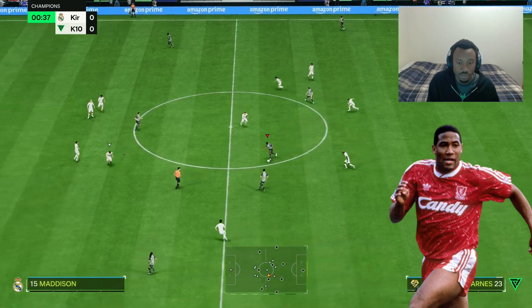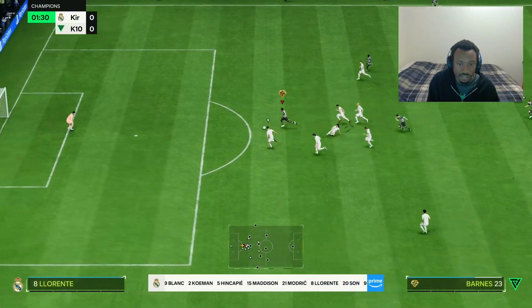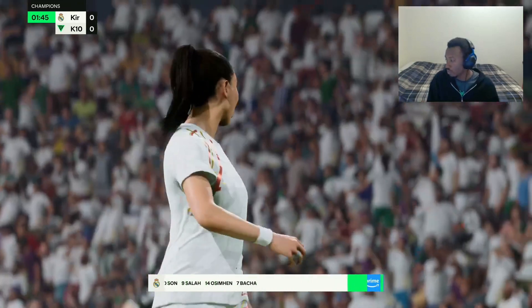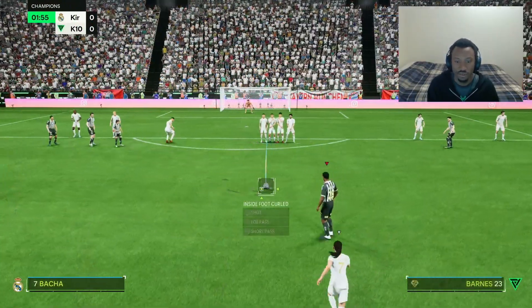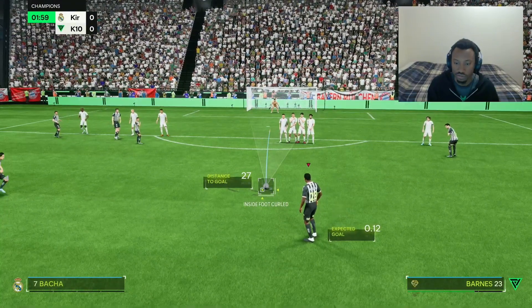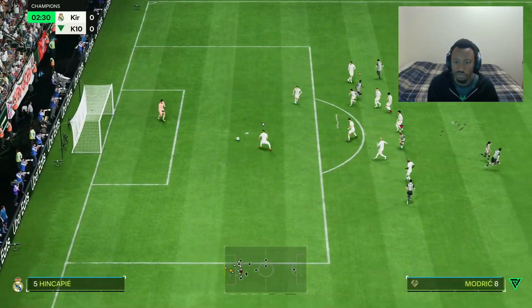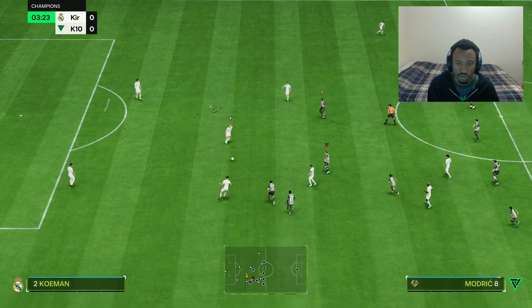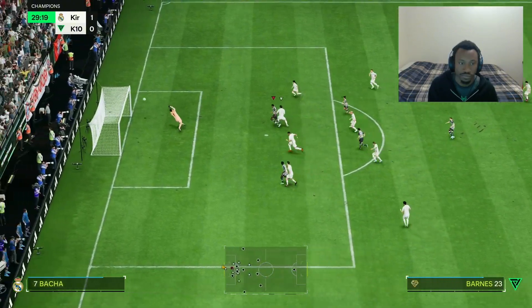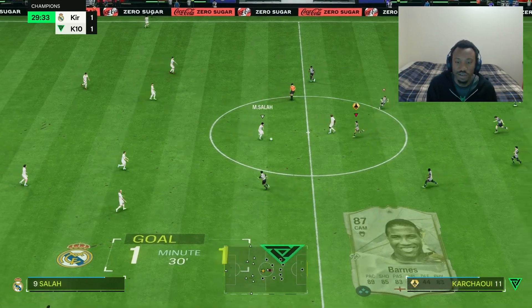John Barnes! I know his dribbling is going to be insane - are you guys seeing this? His movement already is amazing. That's a free kick - let's see how his free kick is from here. 85 free kick. Rivaldo has dead ball. Barnes, let's go - first goal! John Barnes scores his first goal. That was a nice finish. This card is crazy - that would have been a very good goal as well. Barnes, beautiful. Let's clock two goals already.